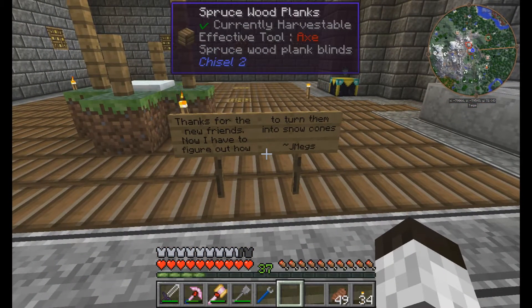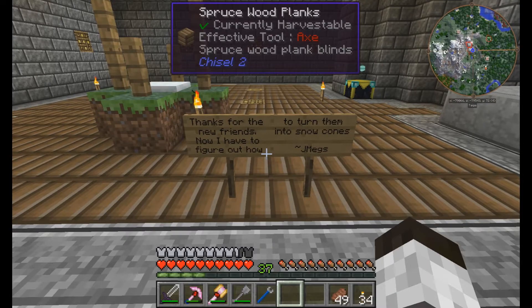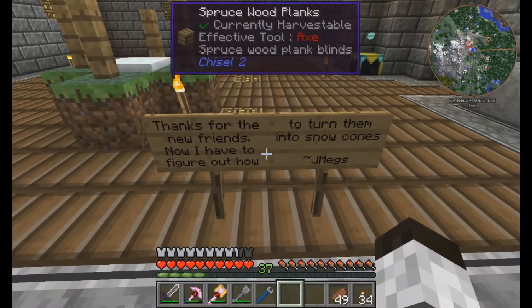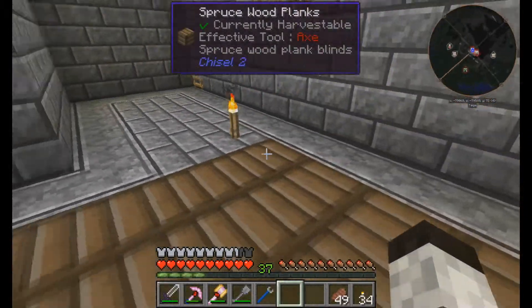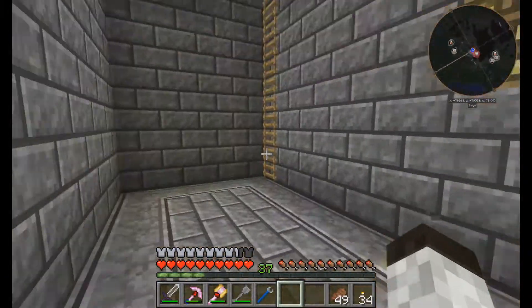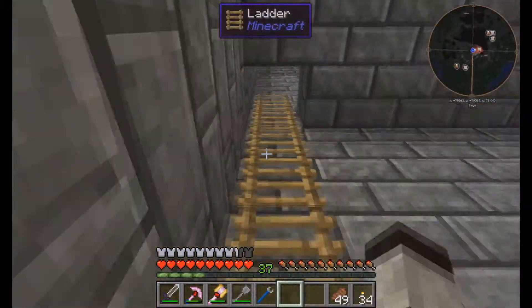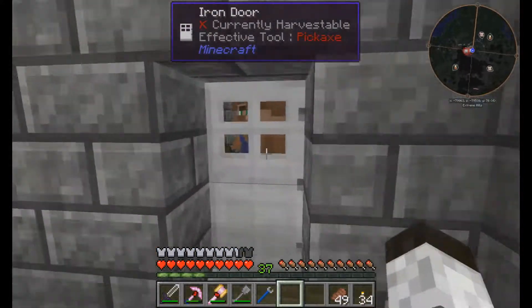Ashley K left a bunch of snow golems in my base and said hey, it looks like you could use some company. So I came back and said hey, now I have to figure out how to turn them into snow combs. More chisel — it's amazing how much possibility chisel has really lent to this. Realistically, if I had to create my own mod pack, I'd probably do it with tinkers and chisel, and that might be it.